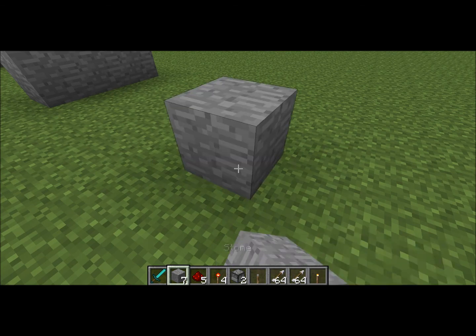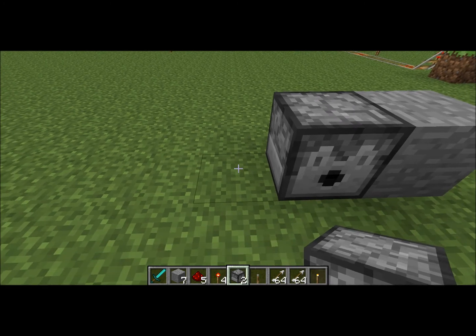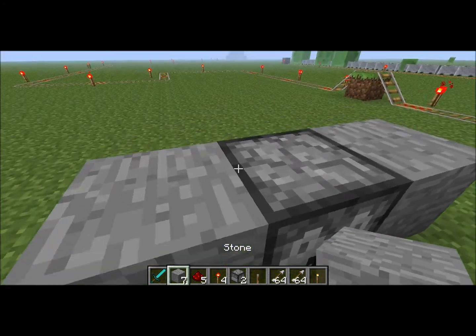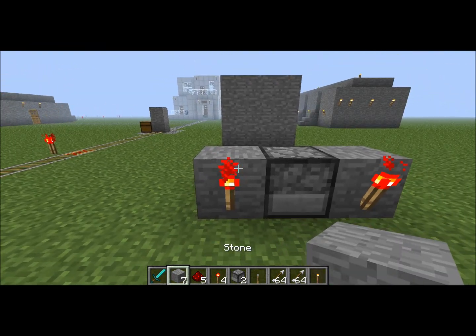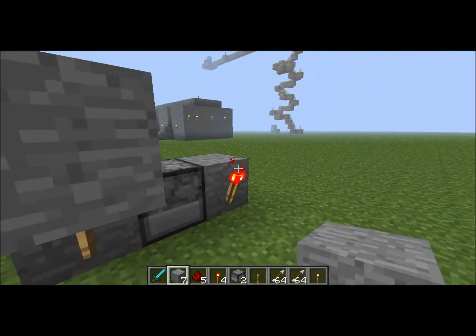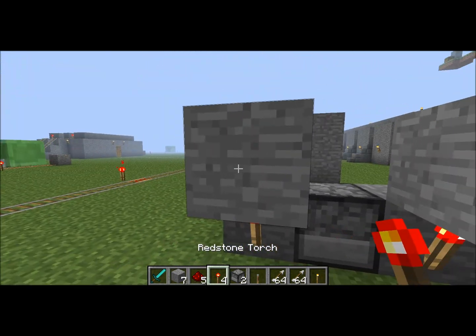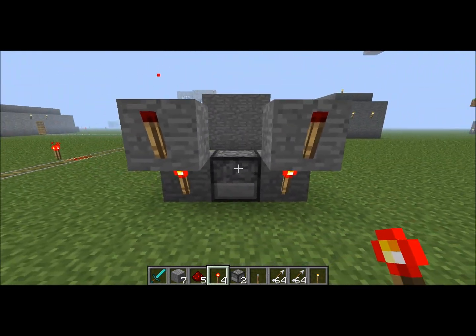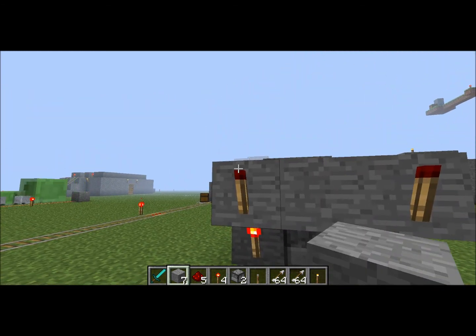So if I lay it down like this — I am in creative mode, but I just wanted to show that these are literally all the materials you need to make it. So you lay it down like that, like that, stack the block on top of there, ditto for that. Now you want to put these redstone torches right here, then you want to join this in the middle.